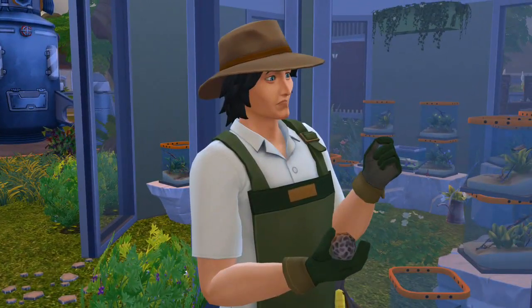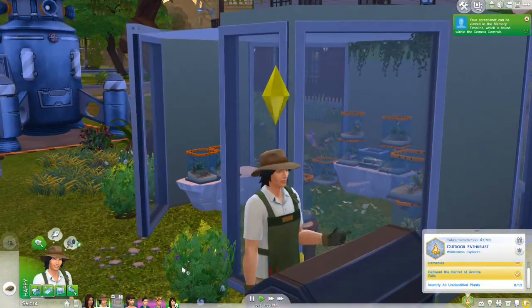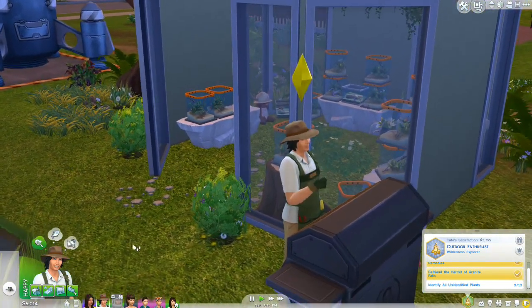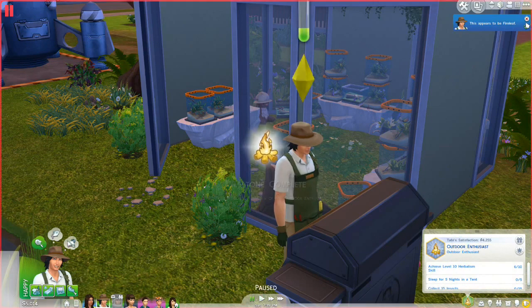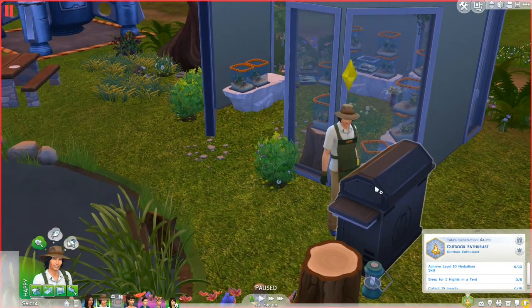Let us know what this mushroom is, Tate. It's a morel! So we've figured out the unidentified morel mushroom. And now we've got a fire leaf! Milestone complete! So what's next? Achieve level 10, sleep for five nights in a tent, and collect 15 insects. Easy peasy - we've got that covered.